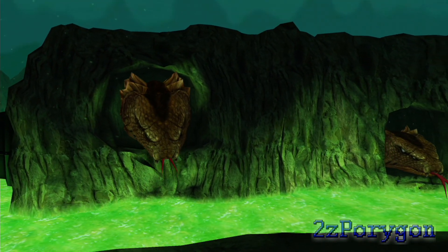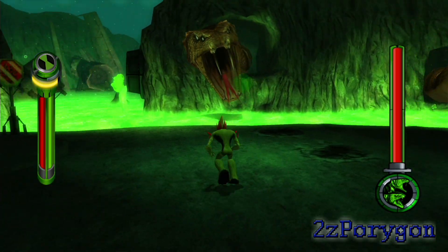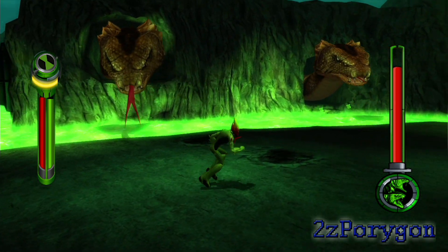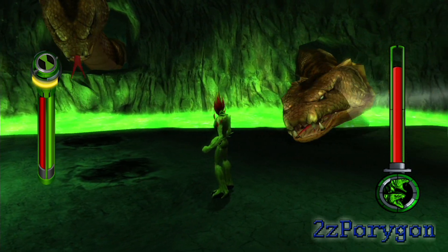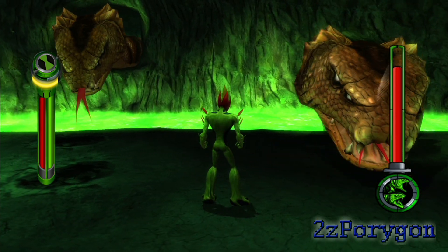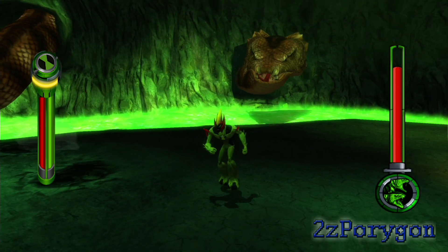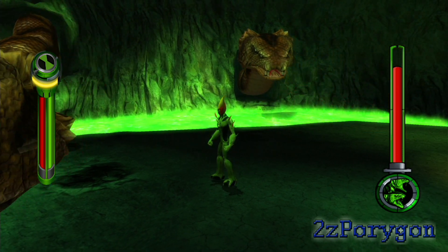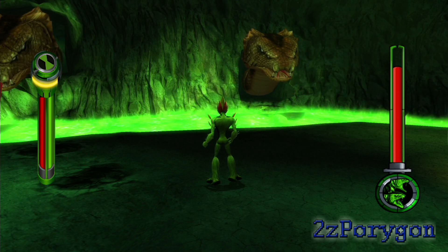So here's the mini-boss: these giant alien snake-like creatures. To take them out, you've got to throw fireballs at their mouths while they're breathing gas. The problem is that they take way too long before releasing gas for you to throw fireballs at. This is the only way you can take out the snakes — all you can do is keep dodging their attacks until they finally release the gas.